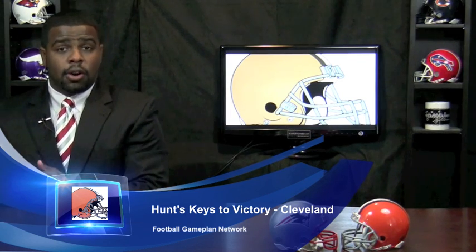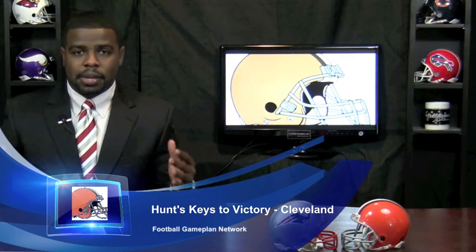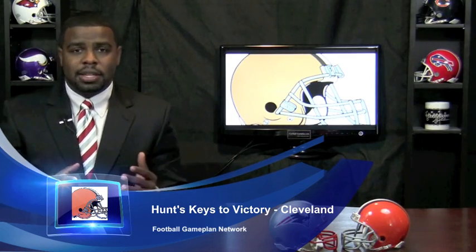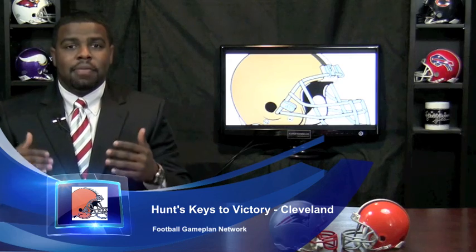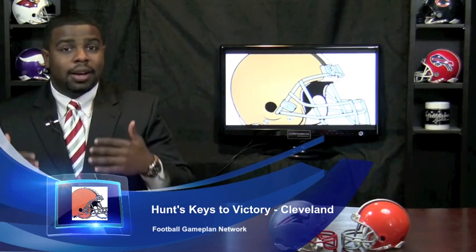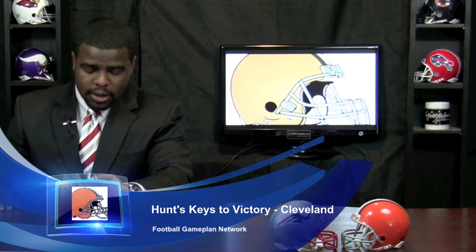It's up to the offensive line to win at the point of attack. And you have to keep them honest with the pass. You may not have the most explosive passing attack, but you have playmakers in Stucky, Robiski, and Ben Watson, who would love to get some against his old team. Keep these guys honest in the passing game so they won't front-load against the run and effectively stop it. You have to convert your third downs — that's key.